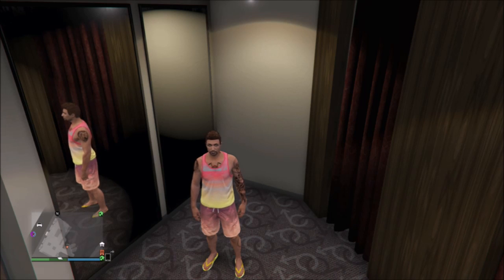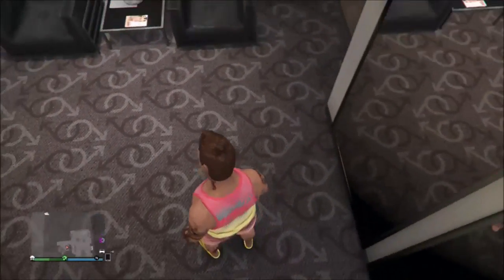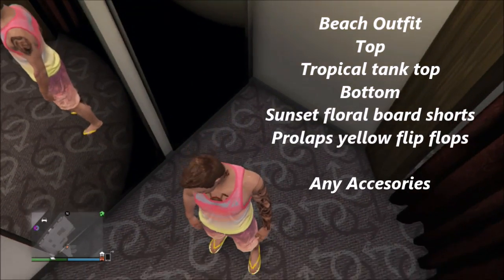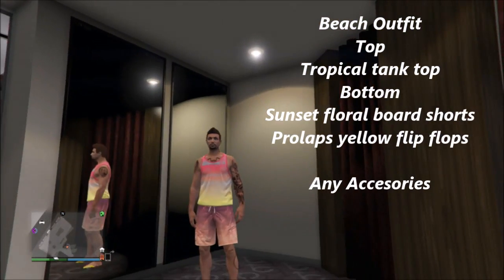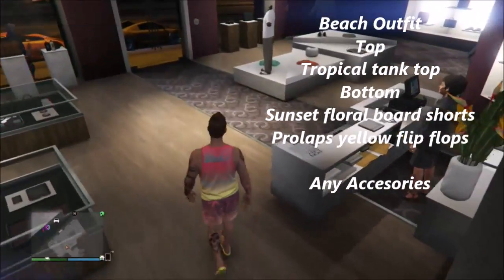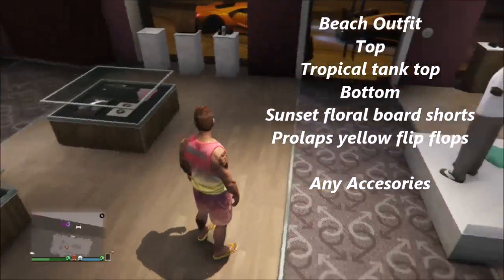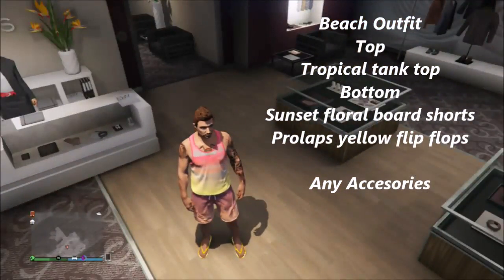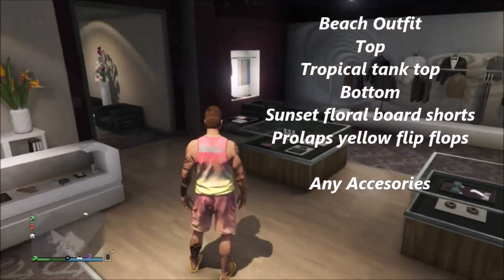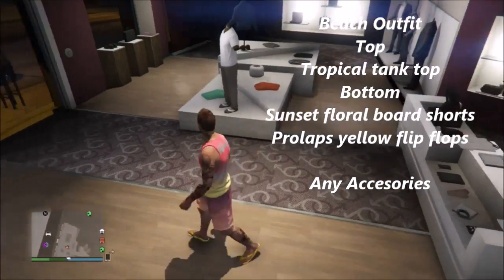Moving on to the next one — this is the beach outfit. It looks really cool, definitely something to walk around in or do some videos with if you do Rockstar-rated videos or funny moments or whatever. For the top it's pretty simple, you just want the tropical tank top, and then for the bottom sunset floral board shorts, plus yellow flip-flops. Then put on any accessories you want — a watch, a hat, glasses, whatever you want. It's your opinion, you can change it into whatever you want.